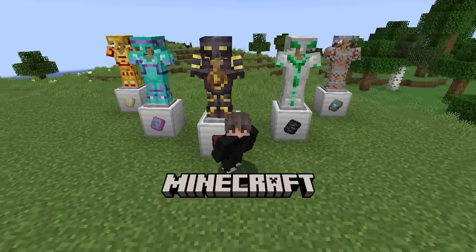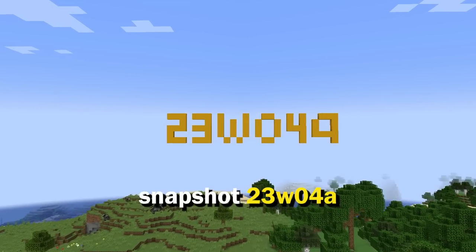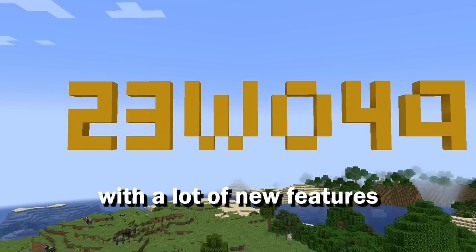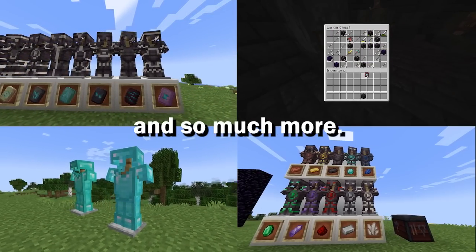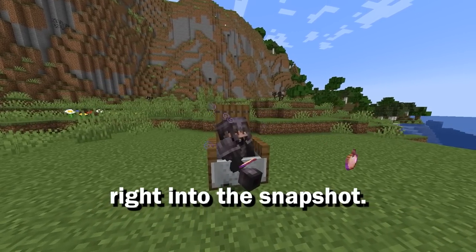Yes, you did read the title right. Minecraft actually has new armor now — well, kinda. Minecraft developers just released snapshot 23w04a and it comes with a lot of new features such as new armor trimmings, a new method to get netherite, new enchantment glint, and so much more. Sit back, grab some snacks, and let's jump right into the snapshot.